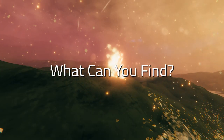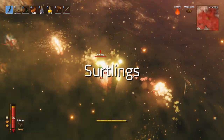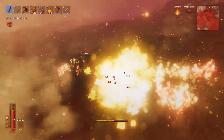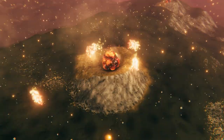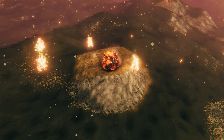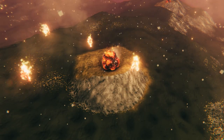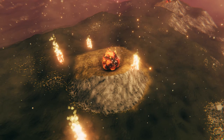As for what you can actually find in Ashlands, the main things are Surtlings and Flame Metal. The Surtlings randomly spawn at pretty much any location within the Ashlands biome, and they actually infinitely respawn even with seemingly no spawner around — even if you clear out a whole area, if you come back later they will respawn pretty quickly. The Flame Metal spawns in giant round blobs on the ground, almost like a big blob of lava has been thrown out of a volcano and set in a spherical shape.